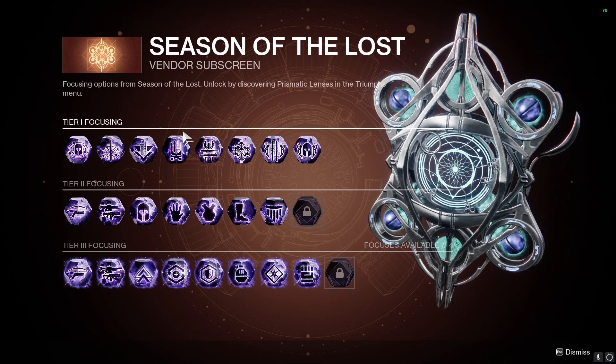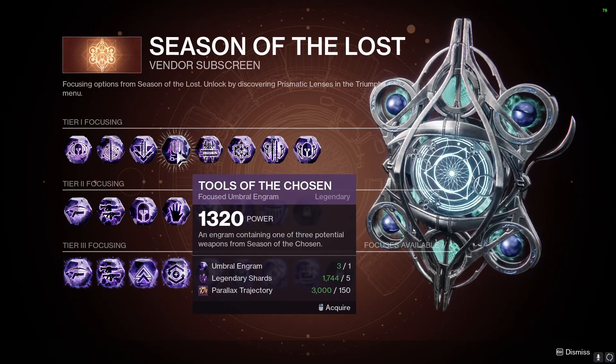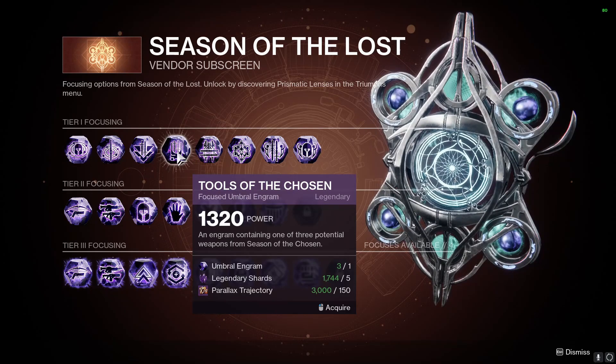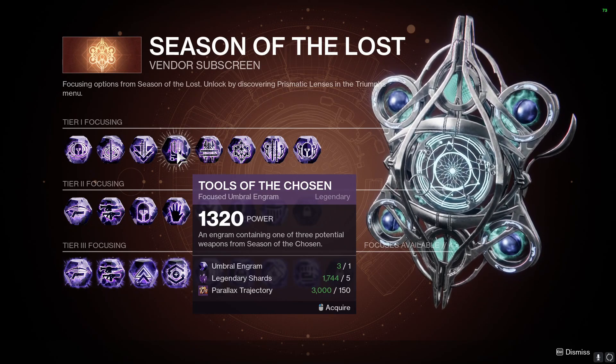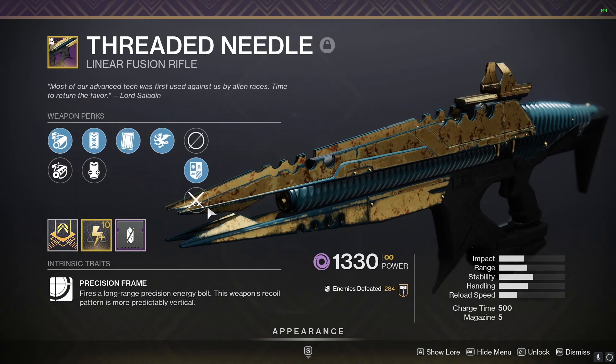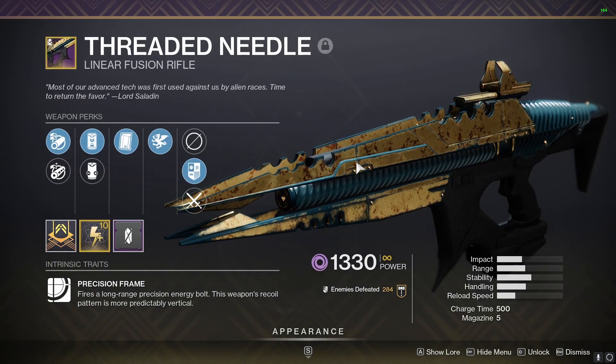Moving on to the current method, if you own the current season, under Tier 1 focusing there is Tools of the Chosen, which can drop Threaded Needle and two other weapons, meaning you have a 33% chance of getting Threaded Needle. This is not a bad farm either, as all you need is Umbrals, Legendary Shards, and Parallax Trajectory. For those unaware, Clown Cartridge or Rapid Hit paired with Vorpal Weapon is the god roll you should be looking for.